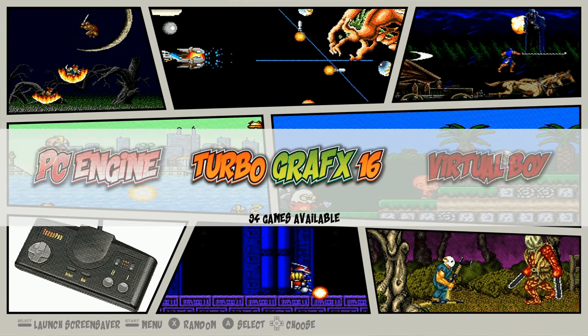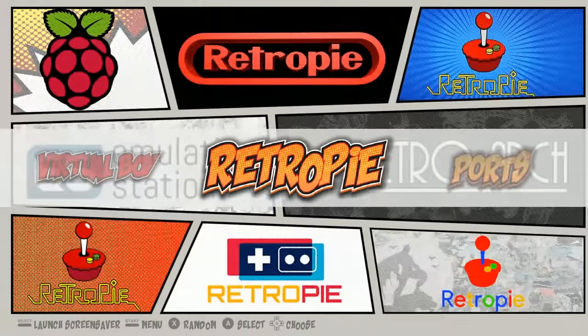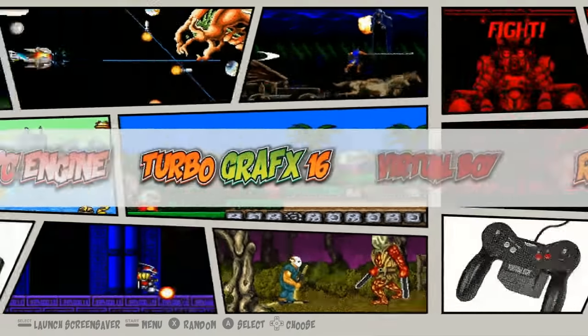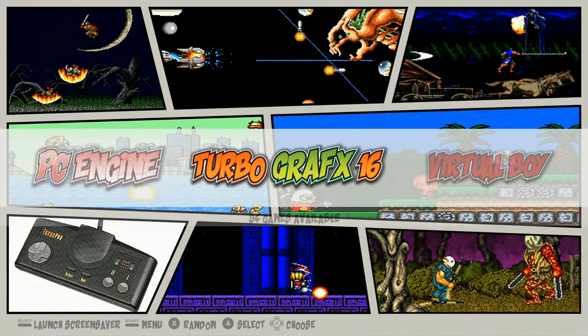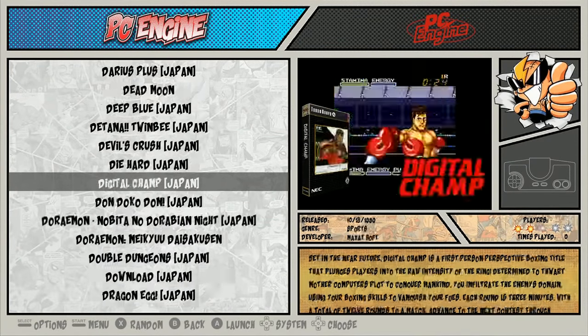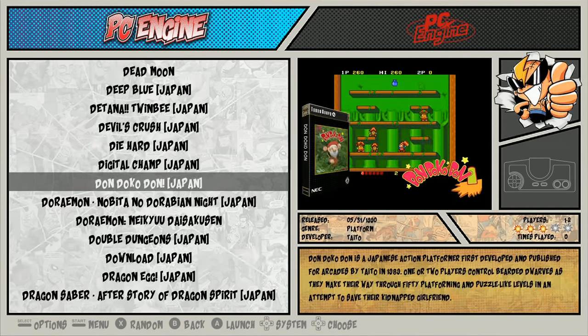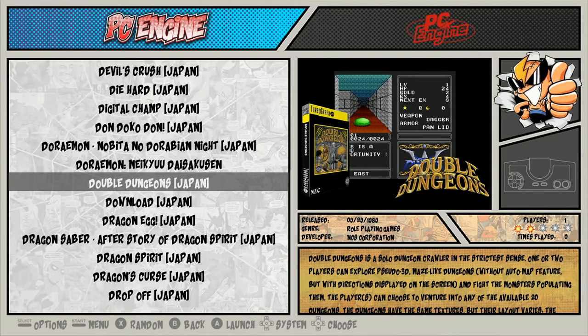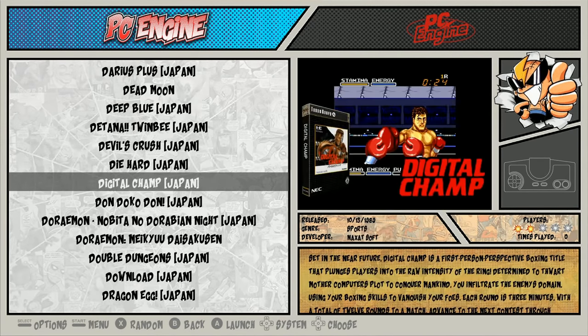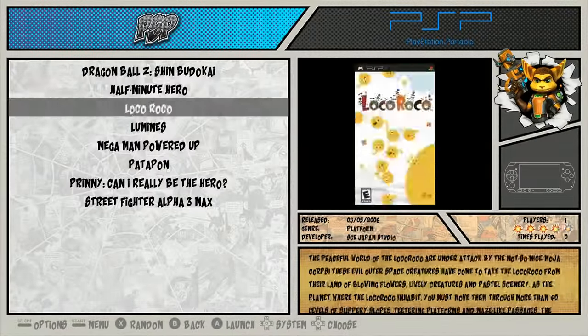In number four, we have the comic book theme. Not only does this come in this resolution, but you can also get it in 4:3, amongst some other resolutions as well. As you can see, each system has its own background — really cool, really visual. When you go in, it does support video snaps as well. The font is a little distracting; it's a little sideways and things like that, but it looks really cool. That's the whole idea — it looks like a comic book. It's really beautiful, really clean, and really fast. This is another really fast theme that runs really great.